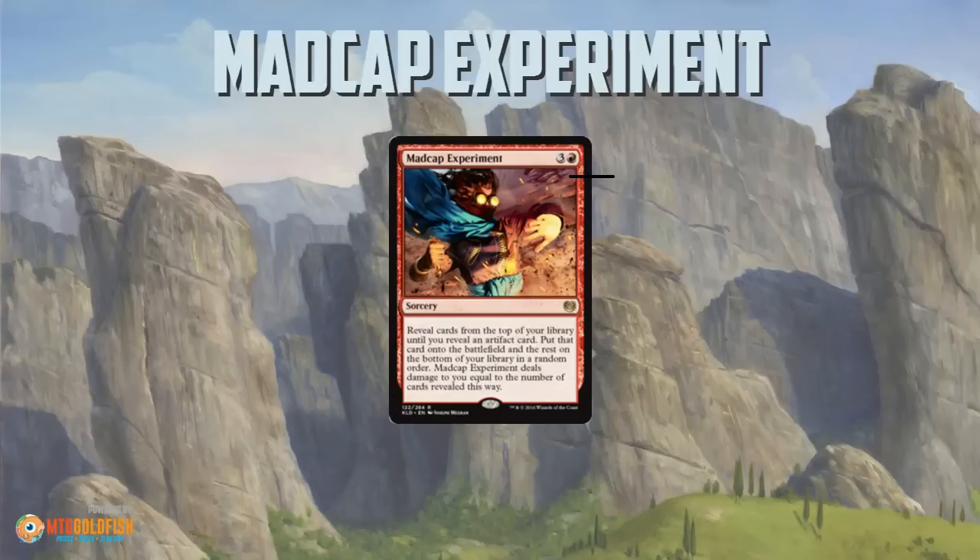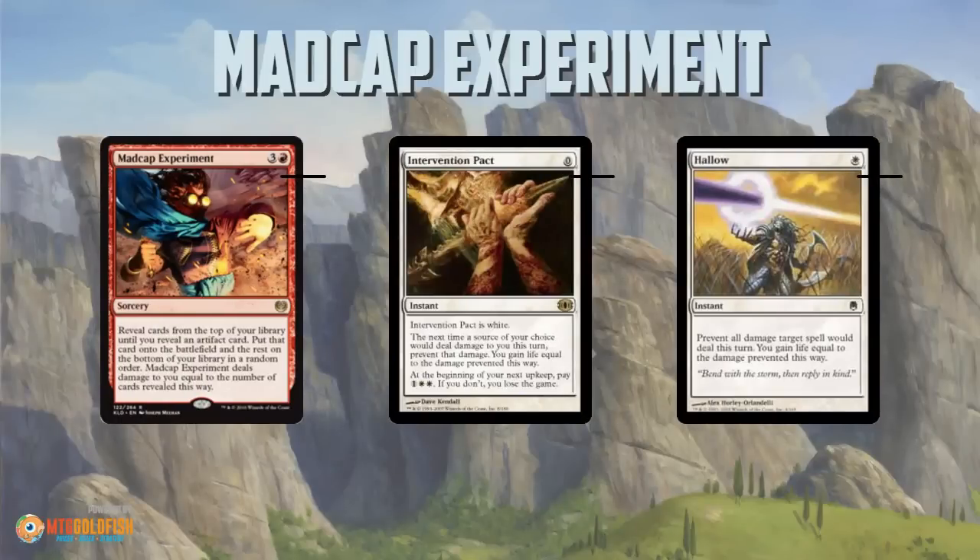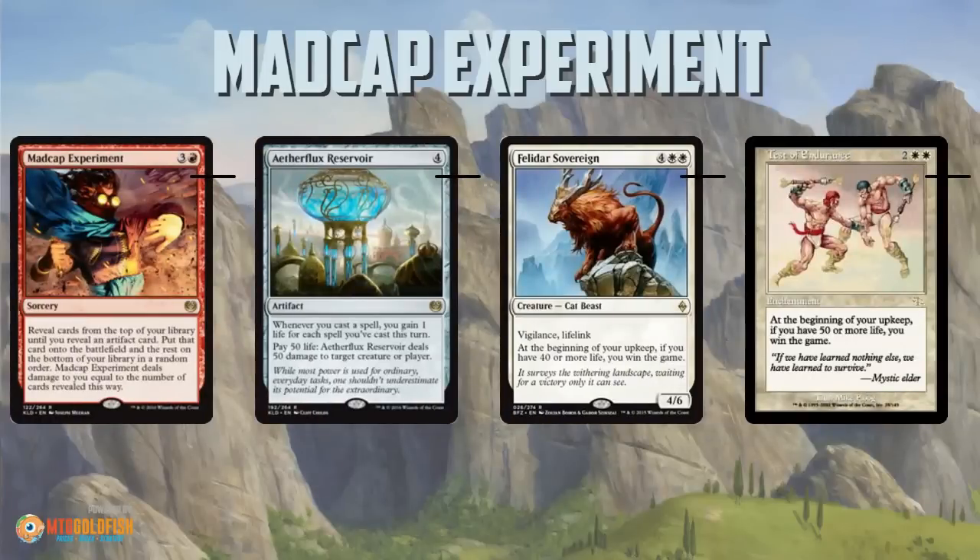Why would you want to deal 45 damage to yourself? Because there are a couple of cards that can flip this around. This becomes a two-card combo with cards like Intervention Pact or Teferi's Protection, which prevent all the damage that a source would deal and then you gain life equal to the damage prevented. So with Madcap Experiment, instead of losing 45 life, it becomes gain 45 life for four mana. Instead of going from 20 life to negative 25 and dying, you jump all the way up to 65 life with just this two-card combo — cheap, efficient, easy to put together, and then you can finish off the game any number of ways.